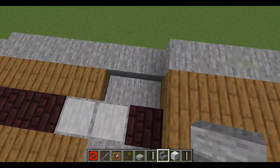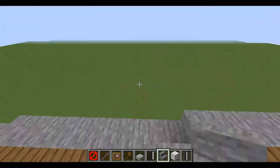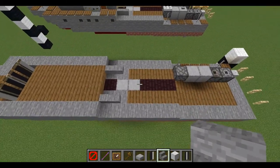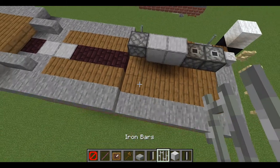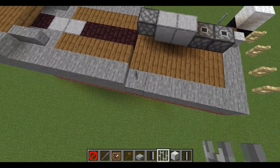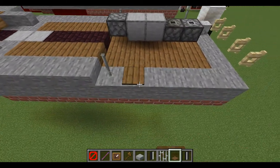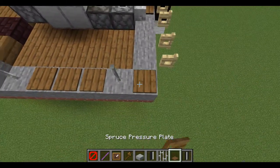On the front place down a stone brick stair facing towards the outside, then a quarter stair right behind it. Moving on to the sides, place down one iron bar, three spruce pressure plates, another iron bar, and another pressure plate.